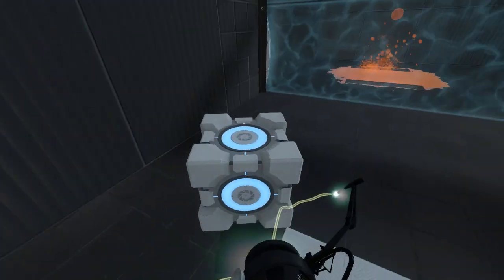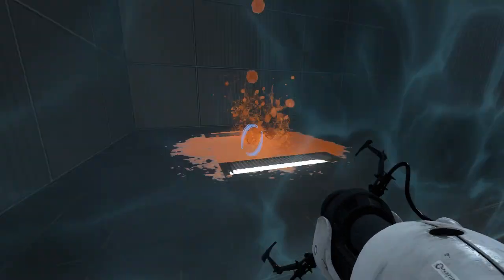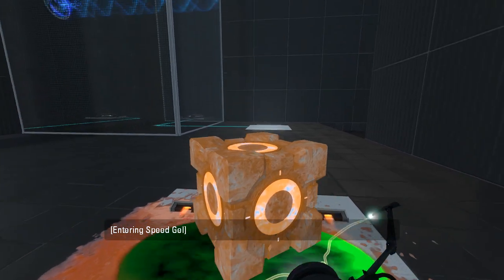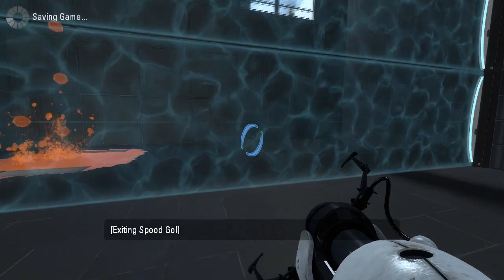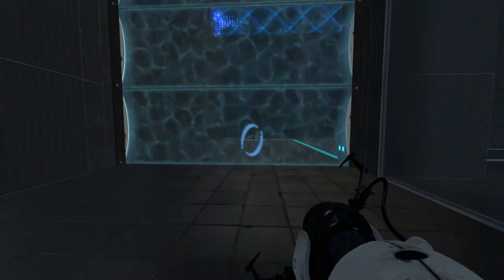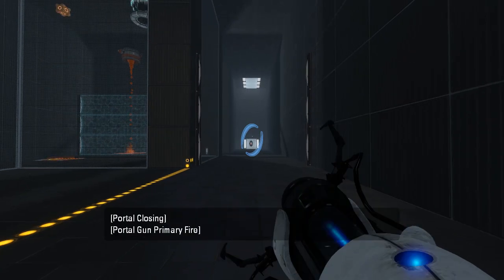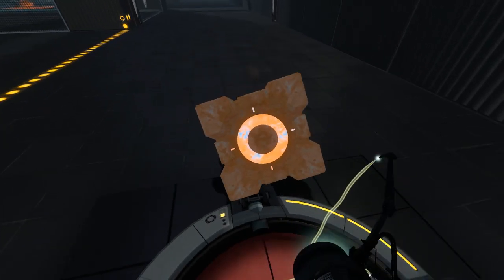Let's get some speed gel on this cube. There we go. Excellent. And I'll just leave it oriented properly. There we go. And then we need to go back in here and do this again. Lift it all the way up. And then we need to coast it down to us. Weeeeee! Hello, cube! Nice!